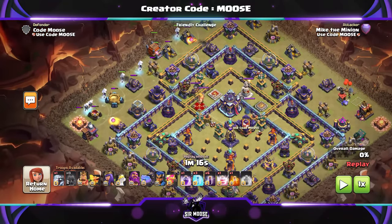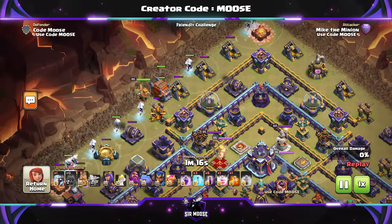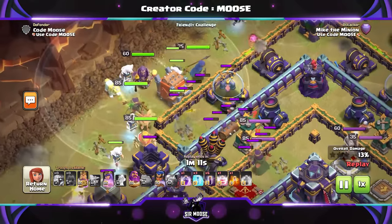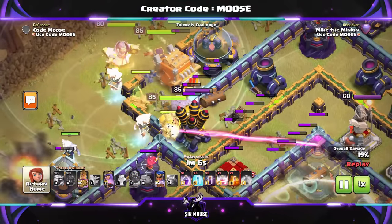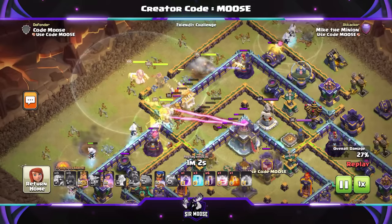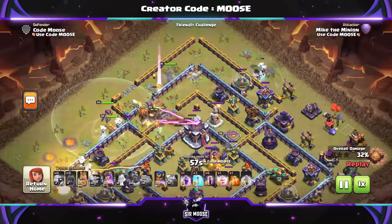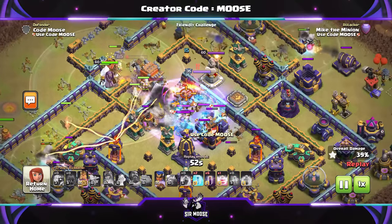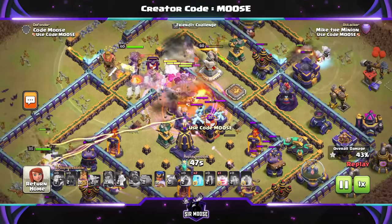Here's the first attack strategy in action — just a beautiful spam attack. We're going to put down all of the Electro Titans in a line, maybe a couple on the left, a couple on the right to help funnel, then the heroes in the centre with the Log Launcher. The Bat Spells work really well with this army. I like to use the Grand Warden ability nice and early — he's on ground mode by the way. We're going to save that Rage Spell for the Town Hall so we can take it out with the Yetis inside. Electro Titans doing a good job on the right-hand side, and we've got that Recall Spell as well — really, really useful. The Log Launcher is now moving towards the Town Hall.